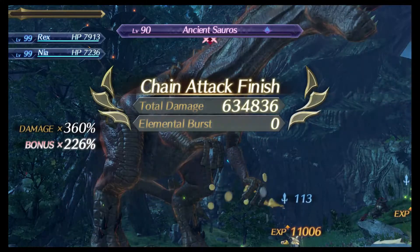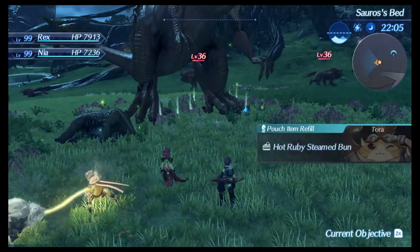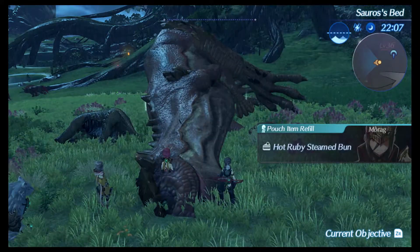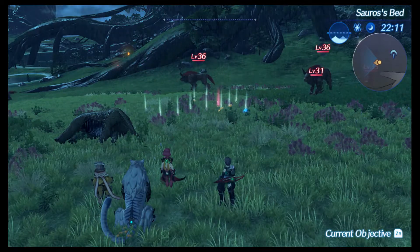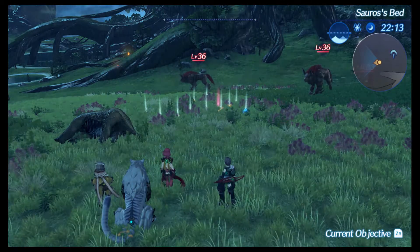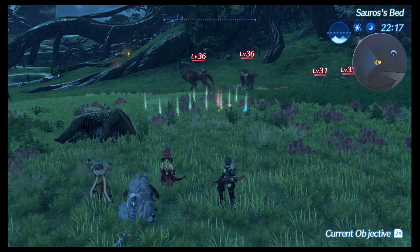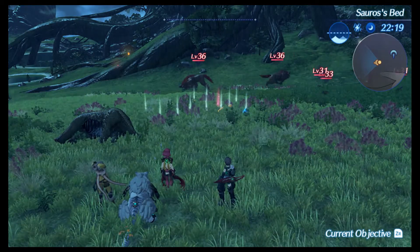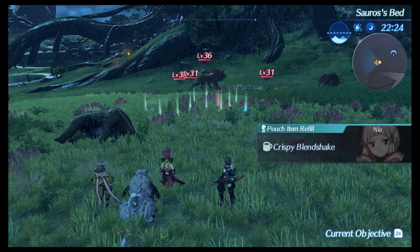Basically what you want to do against bosses and strong enemies is time an iframe move right before an art will actually hit you, so you can tank right through that hit and not take any damage at all. This is really useful against story bosses, especially when you don't have great gear yet.